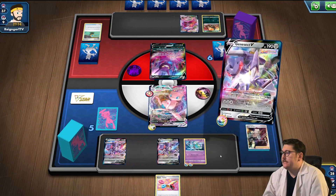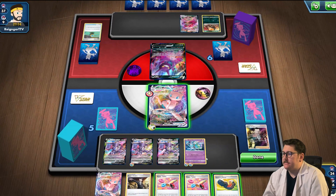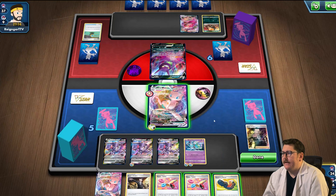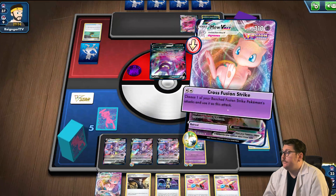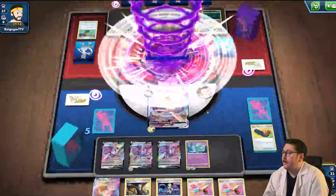Let's go ahead and Fusion Strike System. We do have two prizes. We're hitting for 190 — 70 times... yeah we have that. Trekking Shoes — I'll take Elisa's Sparkle. Let's go ahead and hit a Melodious Echo for knockout. Boom, bada boom.